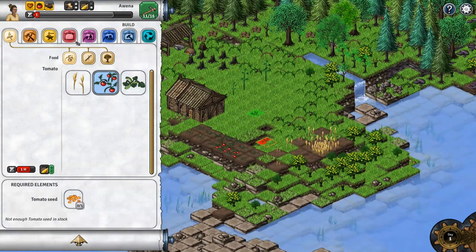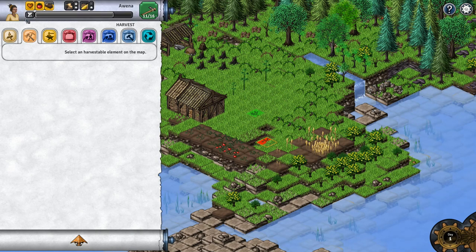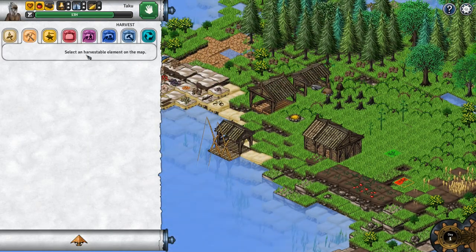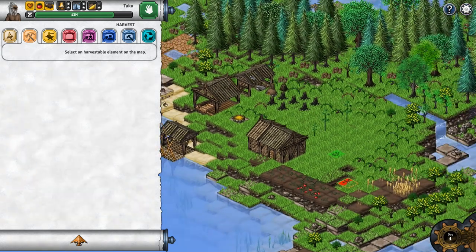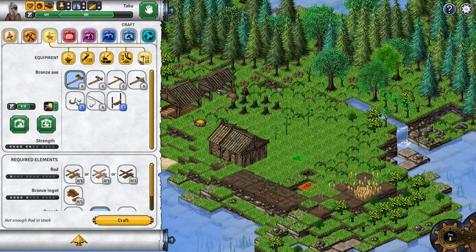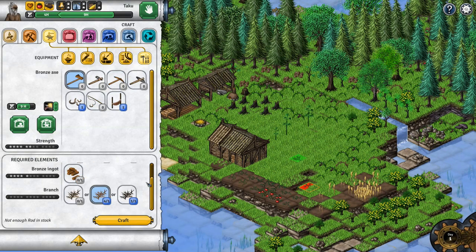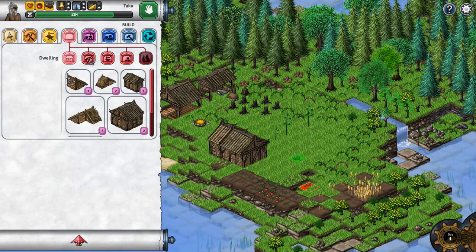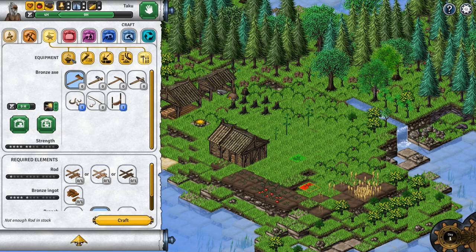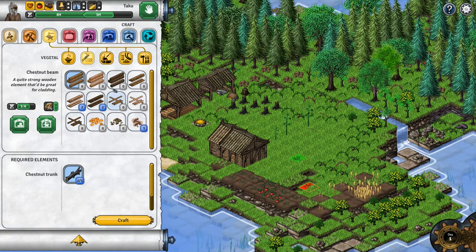That's really all we need. And then grab our survival guy. We've got plenty of food for fishing. We can now craft bronze tools, which we need a bronze ingot. Let's see... what do we need to craft a bronze ingot?